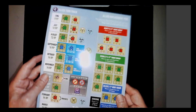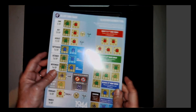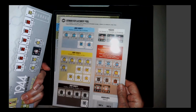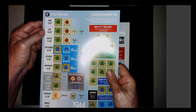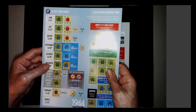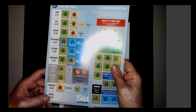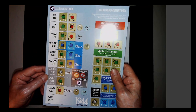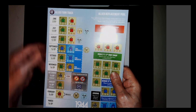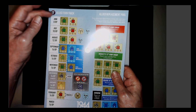Let's look at this — a nice big color Allied turn track. On the back: June, July, August, September, October, November, December, January, February, March — it goes to March of 1945. Looks like monthly turns.